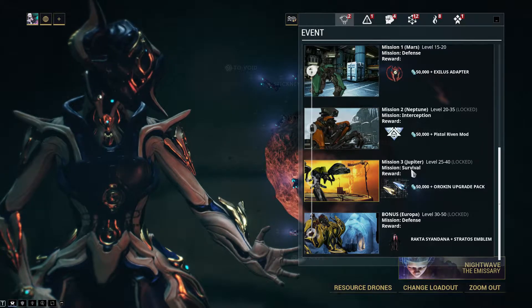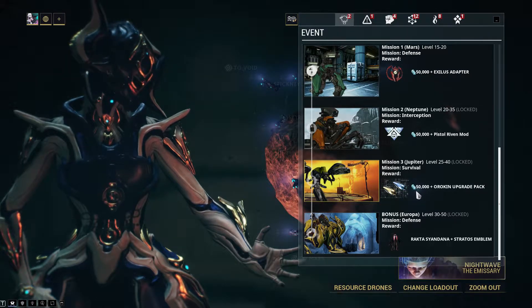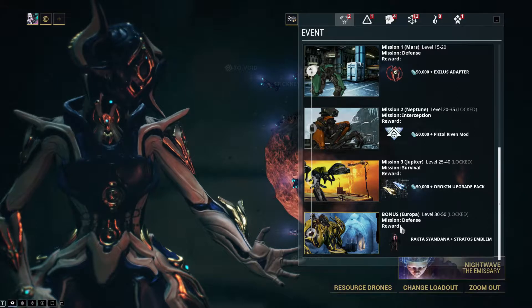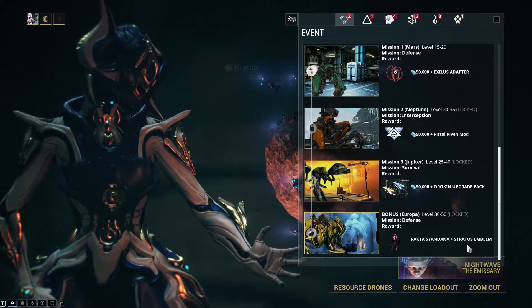Mission 3 is on Jupiter — a survival mission with 50,000 credits and an Orokin upgrade pack, which is the reactor and the catalyst, so this is nice. And a bonus defense mission, levels 30 to 50, with a Rakta Sayandana and Stratos Emblem.